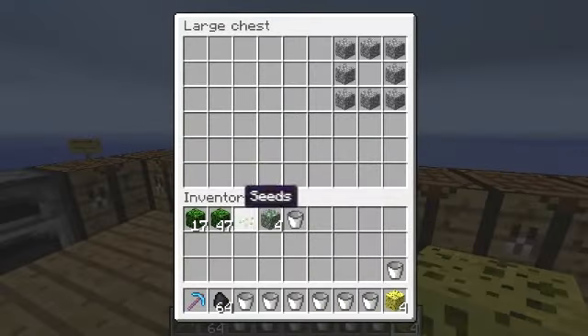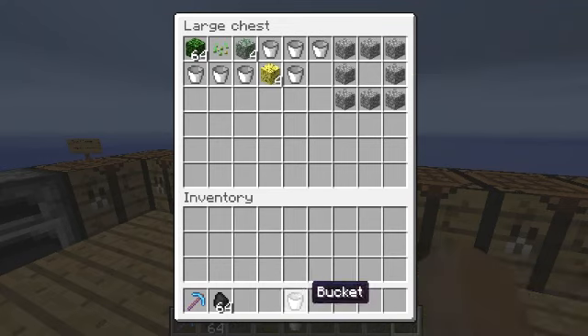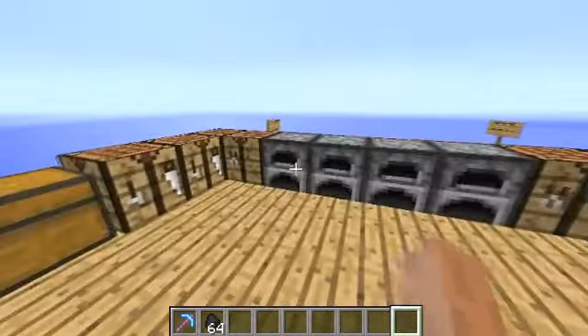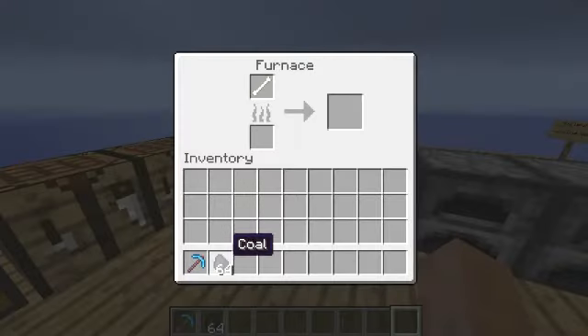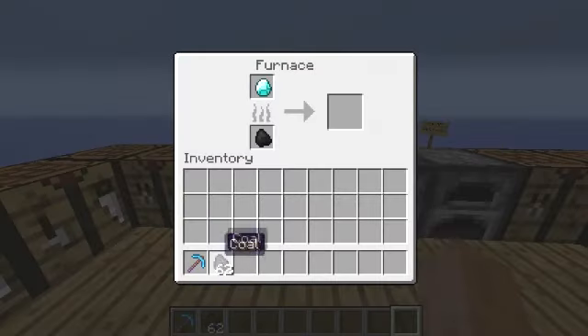Sponge was never really used before. I just put those ones there in case I needed them. Now I'll show you what you make if you burn stuff. I'll burn something in each furnace first and then come back to it in a sec.